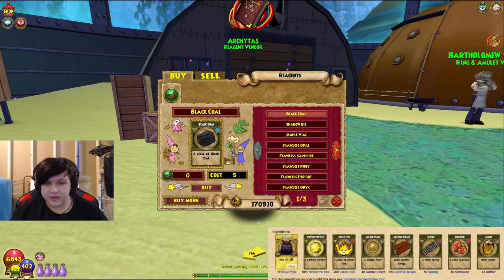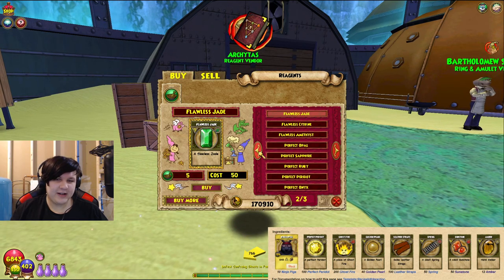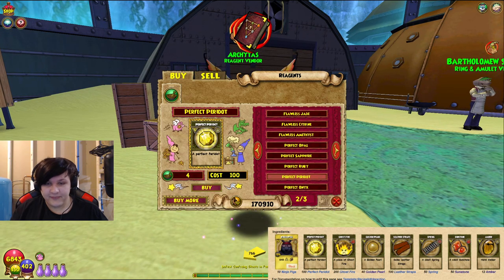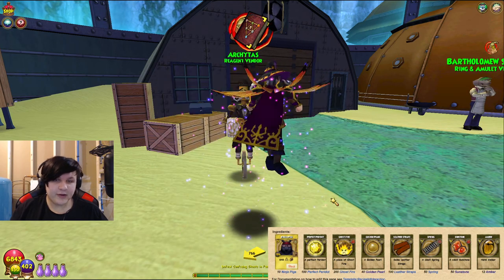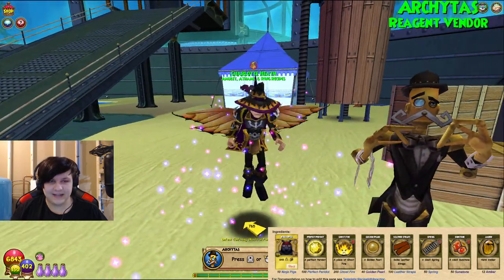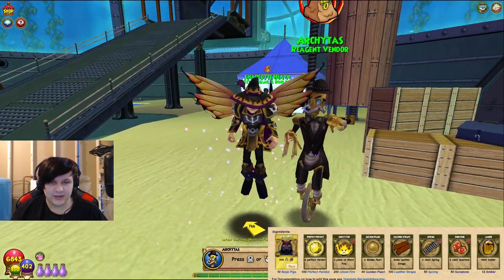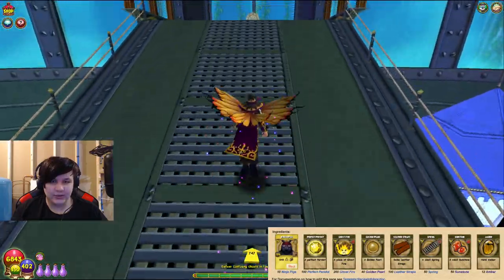As always we're just gonna blitz through the first two ingredients: the Perfect Peridot and the Ghost Fire, which you get from our friend Archetist the reagent vendor. Look how classy he is — a cool-looking dude, checking the time or something.